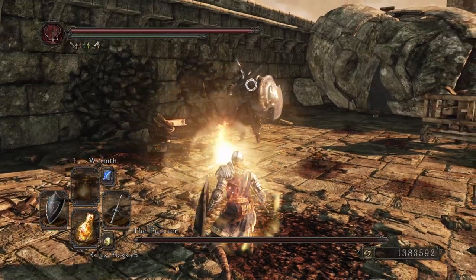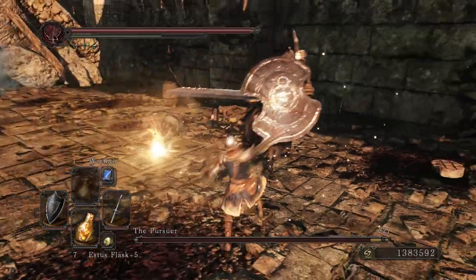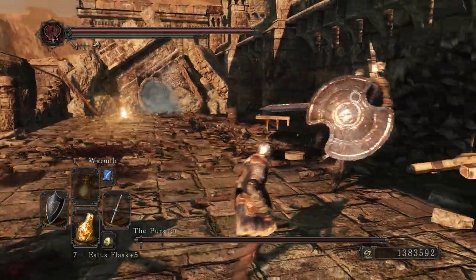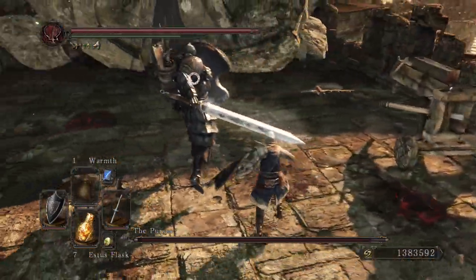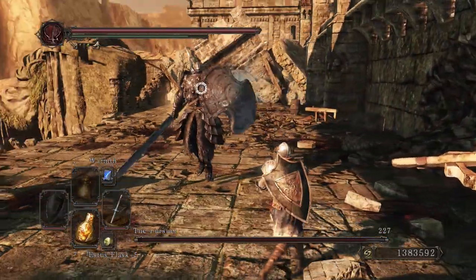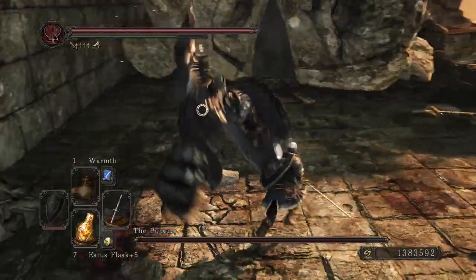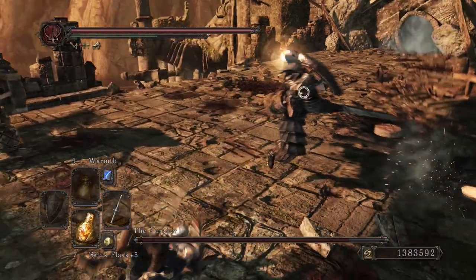Up next I have the Foot Soldier Sword. This is also gotten in the Forest of Fallen Giants by the enemies that wield it. The moveset is one of the better ones, especially when you one-hand it. It has the Short Sword moveset with two thrusting attacks as the strong attacks. This weapon has 25 poise, which is above average for straight sword type weapons. It has very low durability, however, so it's not going to carry you through a level, and it can be really annoying to farm.